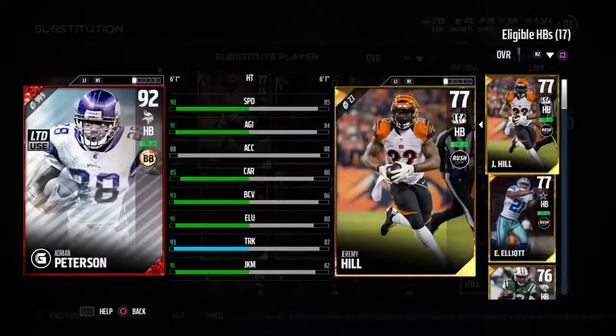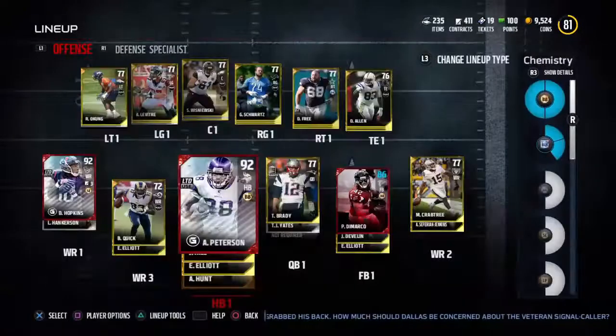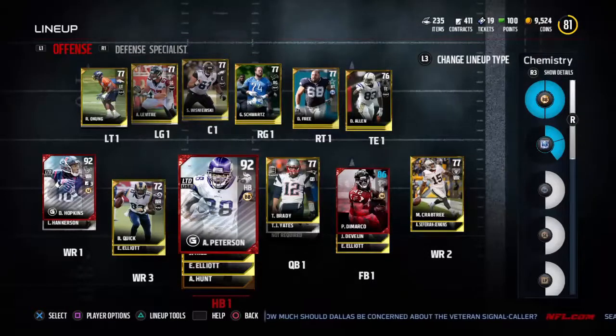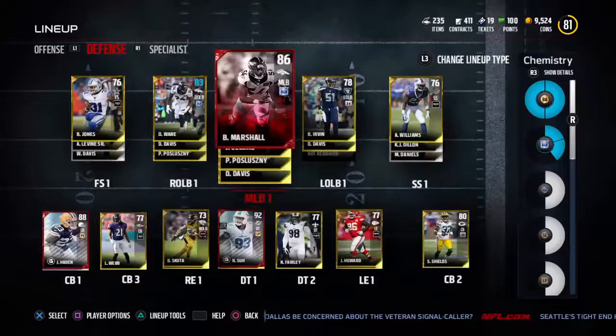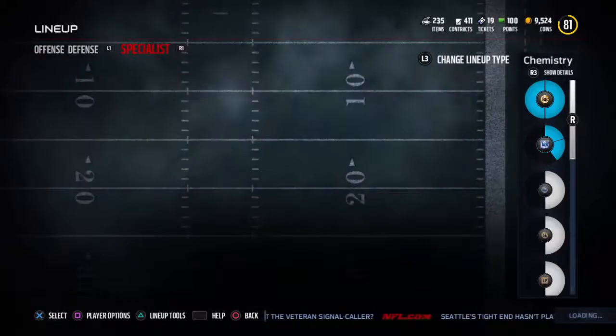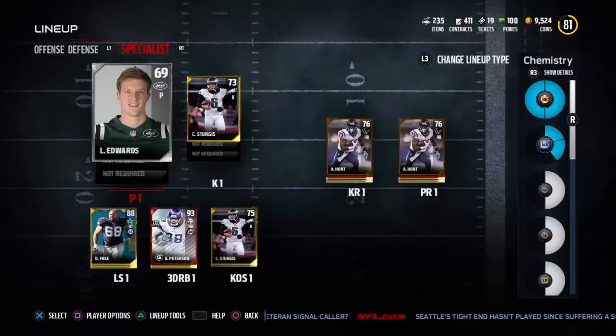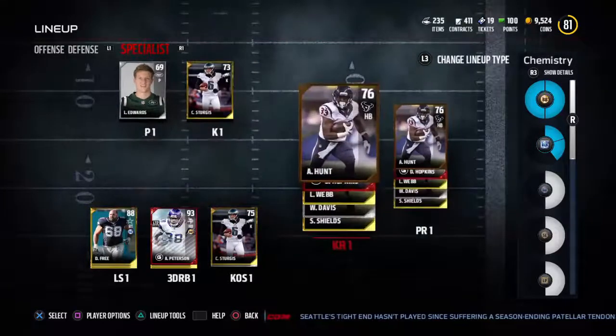AP has 90 speed — I thought it was better than that, but his trucking is amazing. I'm watching the Patriots and Panthers game — the Patriots have scored again, so it's 19 to 3. Also, you're really going to want to focus on your kicker and punter — it'll help out very much. And try to get a fast kick returner and punt returner that can truck pretty well.